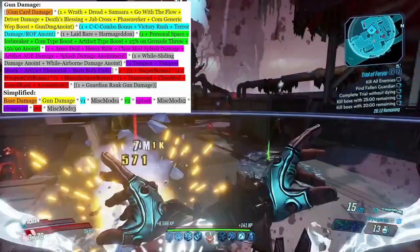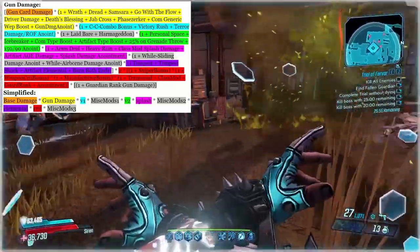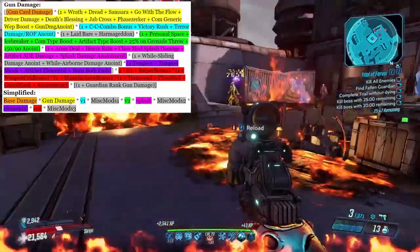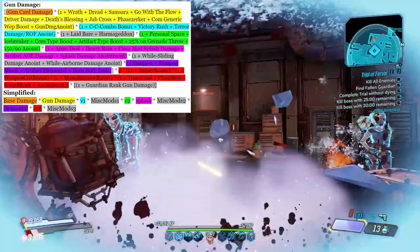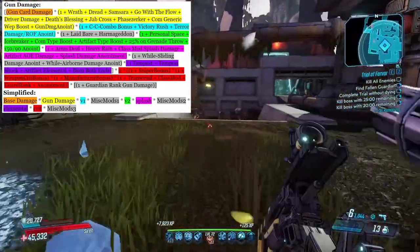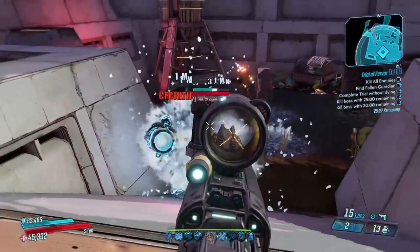She has so much easy access to so many different damage types that the amount of multiplication that will happen just in your average Amara build is wild. With the other vault hunters, they tend to have some sort of bloat within one section of their formula and very minimal boosts from their skill trees to another. Amara's skills are distributed beautifully and evenly all throughout her formula, meaning there is a lot of optimization you can do for your build within her skill trees alone. What that also means is that Amara is perhaps one of the most important vault hunters to understand diminishing returns on.